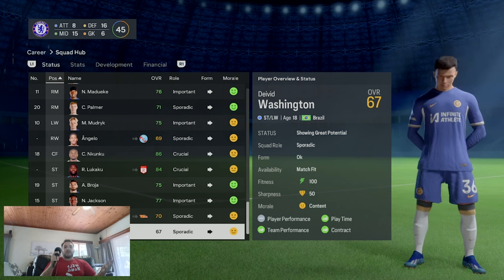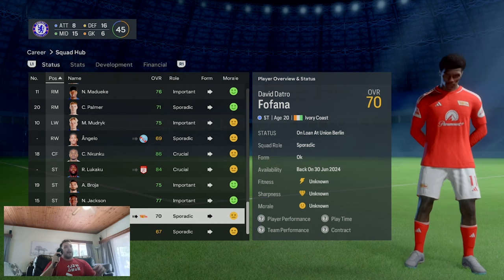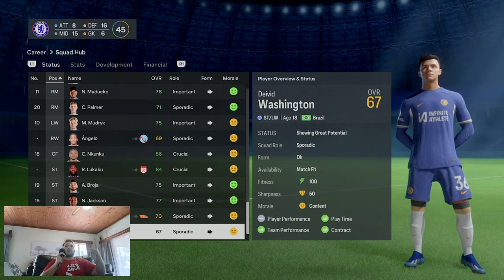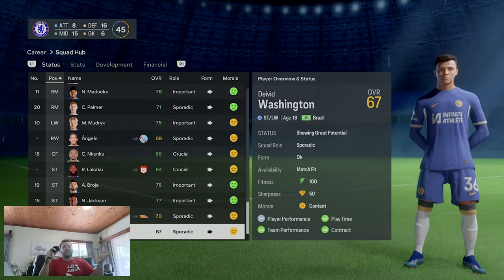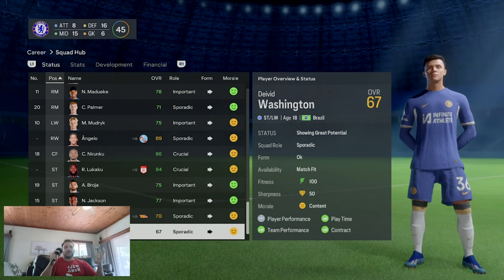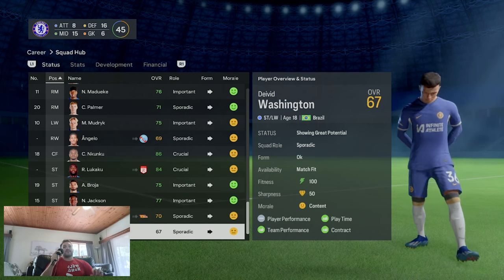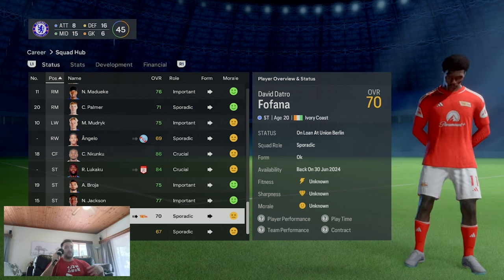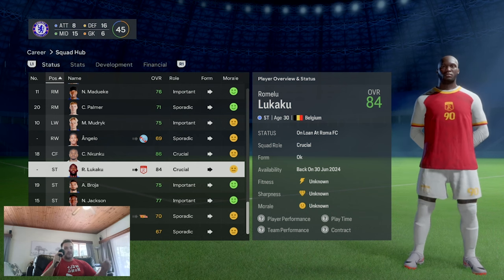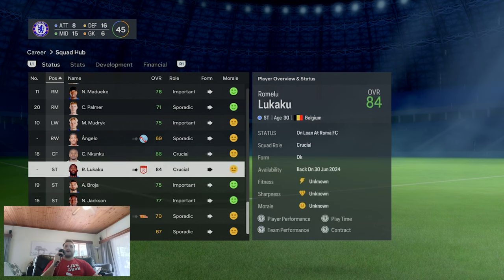Broja and Jackson have made a bit of a mess of it, to be fair. David Datro Fofana is a young kid from Brazil, 18 years of age, hasn't been playing much - you loan him out or potentially sell him. The reason Chelsea have so many young players is the loan rule system - you're allowed around six or eight loans per season. Chelsea wanted to sell Lukaku and Ziyech but couldn't, so loaning them out took up loan spots, which is why Washington wasn't able to go out on loan.